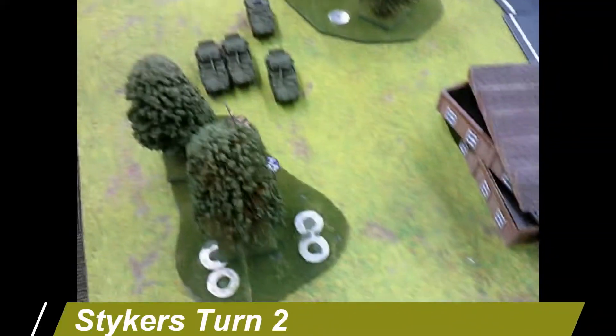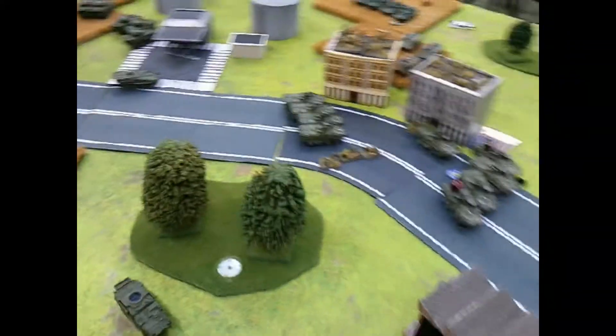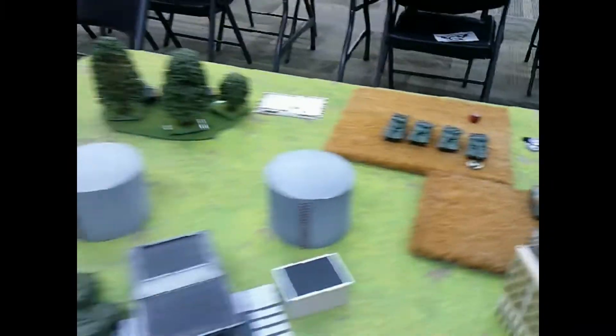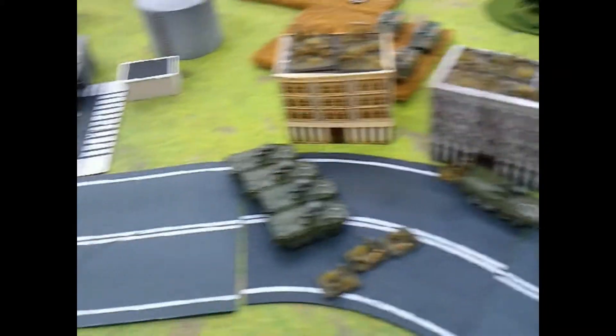So reviewing Striker turn two: dragons fired, leader got bailed. You occupied these buildings, shot and assaulted and took that building from me. You bailed him out but he made his double bail. You bailed one of them out, then bailed these three out. You failed to rout them but did make your leadership. He fired directly and missed. A lot of your guys blitzed. That's Striker turn two — going on to GI Joe turn two.